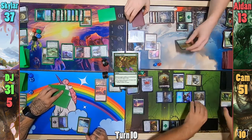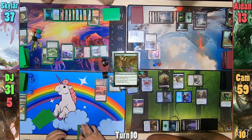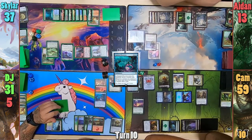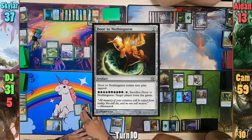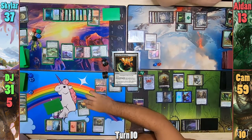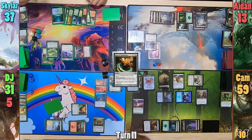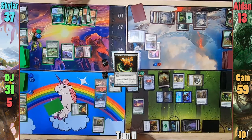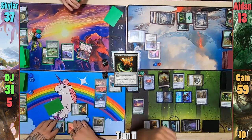This has Cam gain 4 life from Nature's Claim and 4 life from the Gearhulk. DJ draws, plays a Plains, casts Kindred Discovery naming dragons, then pays five for a Door to Nothingness — and the commentary notes how much they want someone to lose to it. He then passes to Skylar. Skylar sacrifices Rhonas on his upkeep to Shouldered, and asks Aiden if he's willing to pay 3 life to not let him return it. Since Aiden's life total is so low, he lets Rhonas go back to Skylar's hand.